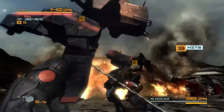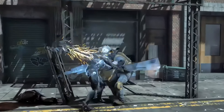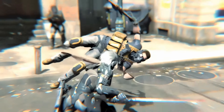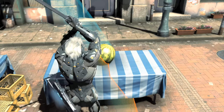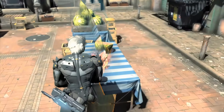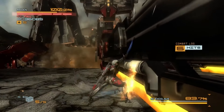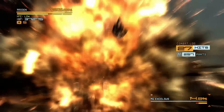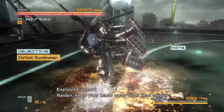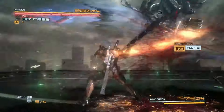The combat in Metal Gear Rising is where it really shines. You've got a katana that can slice through pretty much anything. The game's blade mode lets you slow down time and cut enemies into tiny pieces. It's stupidly fun and never gets old. You feel like an absolute beast carving through enemies with style and precision. And the bosses — they're larger-than-life characters with some of the most memorable fights you'll ever play. Each one is unique, requiring you to adapt and master your skills. Plus, the epic music that kicks in during these battles is absolute perfection. It gets your blood pumping and makes every fight feel epic.